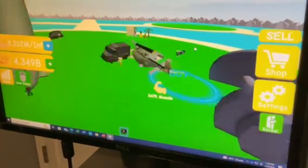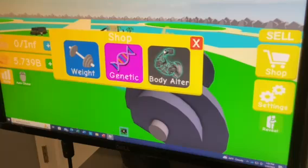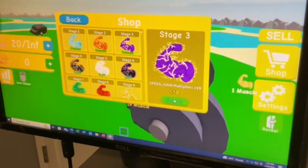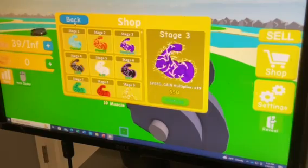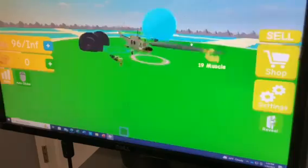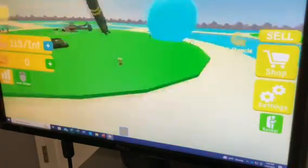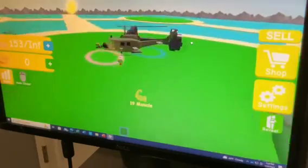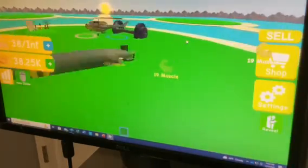We should have enough to buy the next stage. Now we should be getting 19 muscle and we're extremely fast — a frog could race with the Flash now. But enough fooling around, it's time to buy some more weights.